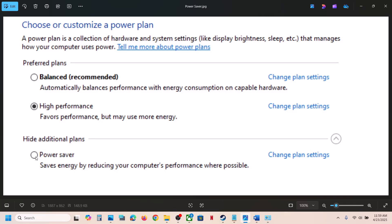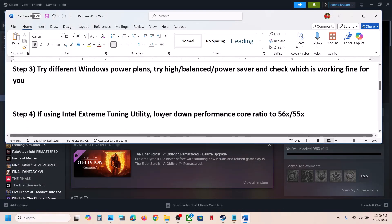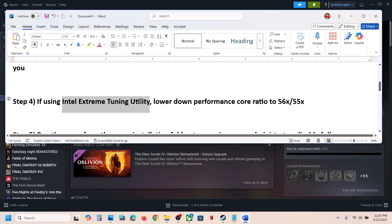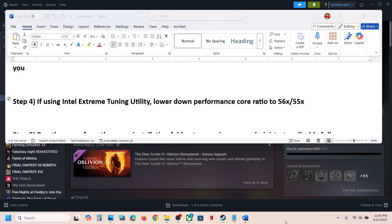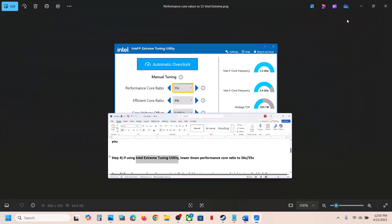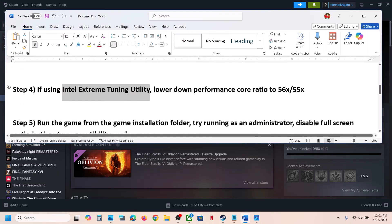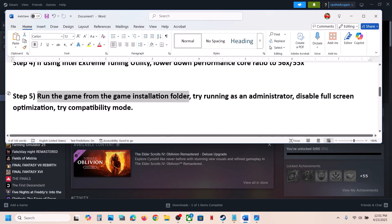If High Performance doesn't work, try Power Saver — launch the game and check. If that doesn't work, try Balanced, then High Performance, and see which one works. If you're using Intel Extreme Tuning Utility software, launch it and lower the performance score ratio to around 55 or 56x, apply the settings, and then launch the game and check.